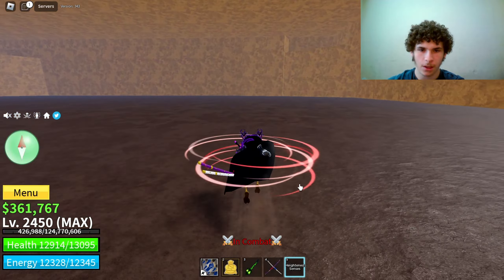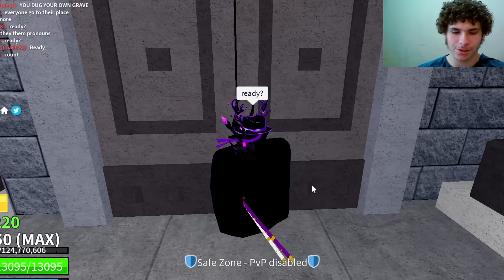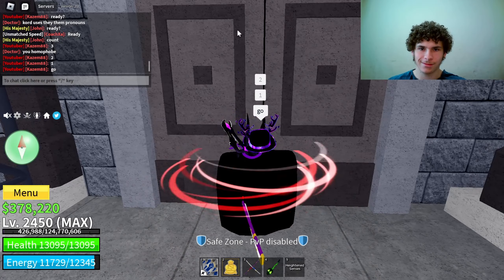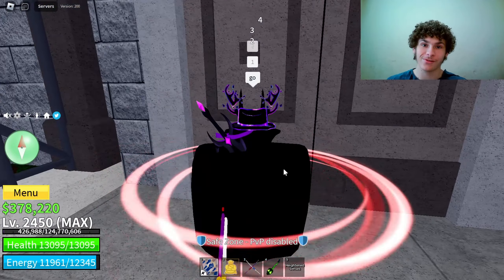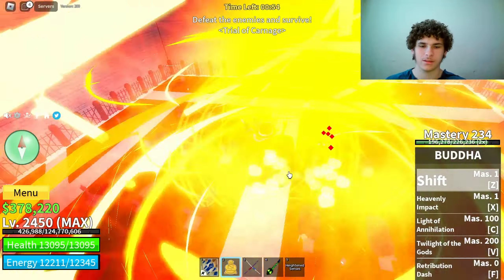Now in order to get ghoul v3 we have to speak to Arro. Over at Arro — he says once you're ready, talk to me again once you defeat five players. That should be easy. I'll go ahead and kill five people and be right back.